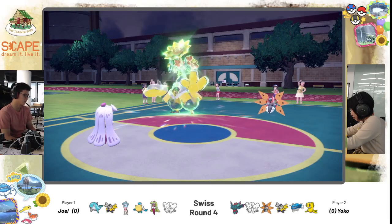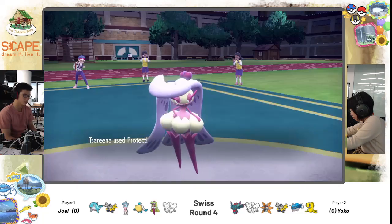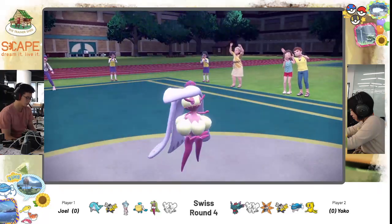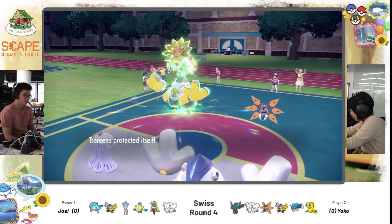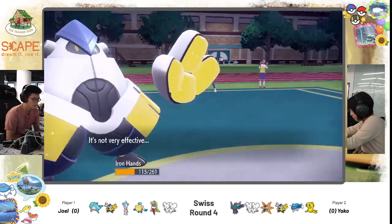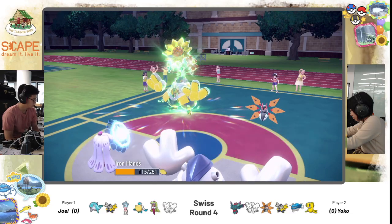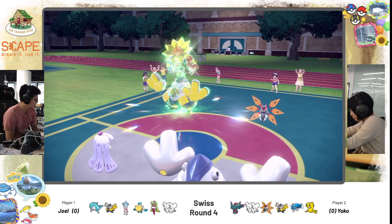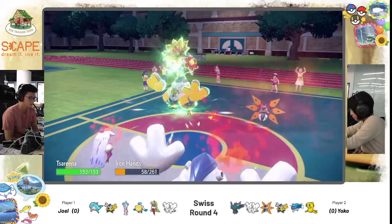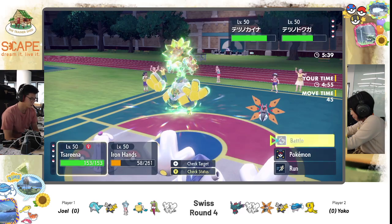It almost makes me wonder why he even brought Hatterin in the first place — he could have not gone for Trick Room and just gone for an all-out attack. We do see Tassarina protecting itself, hoping to stall out its own Trick Room turns. Thunder Punch going into the opposing Palafin slot — that was a good switch-in. Yoko not even going for Acid Spray, going for Heat Wave to ensure some damage. Joel's Iron Hands dropping lower and lower, and Trick Room runs out.